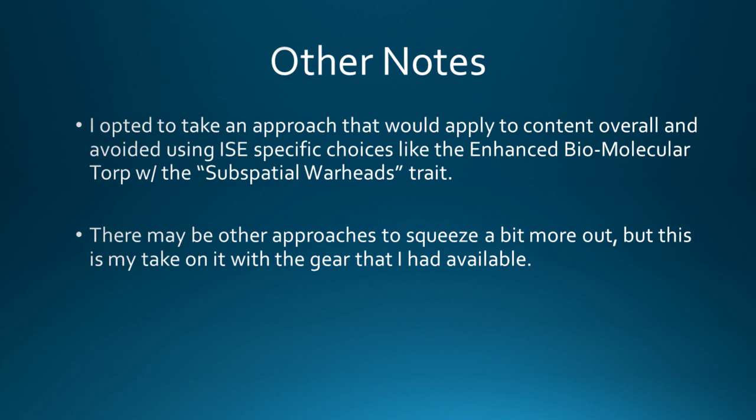I decided to take an approach that would apply to general content rather than focusing specifically on something for Infected Space Elite. So I'm not doing something like the Enhanced Biomolecular Torpedo with subspacial warheads - that is a very powerful trait and would push this ship higher in Infected Elite. However, it would not be the best choice for general content, especially being that this is a non-command ship and you can't really fit a high yield on without making some sort of sacrifice. My way is not the only way - this is just my take on building this ship.